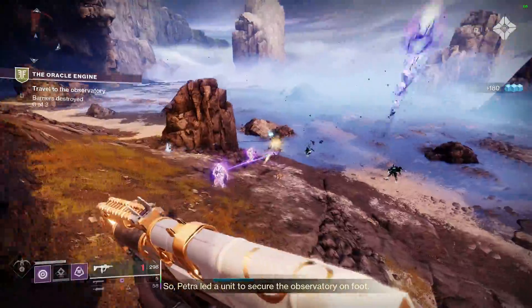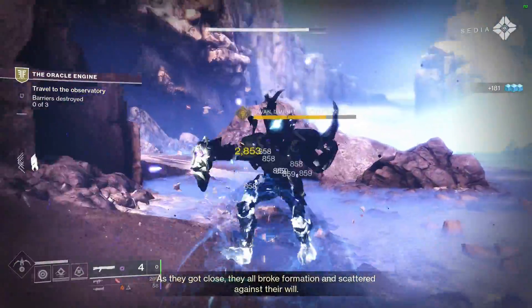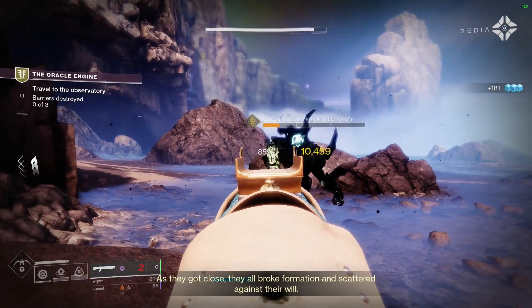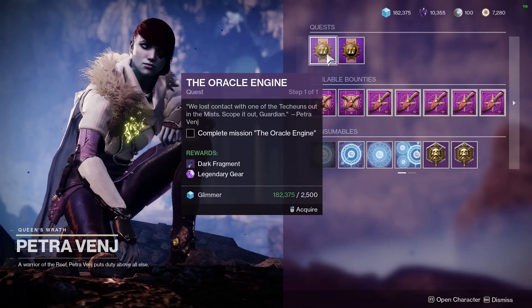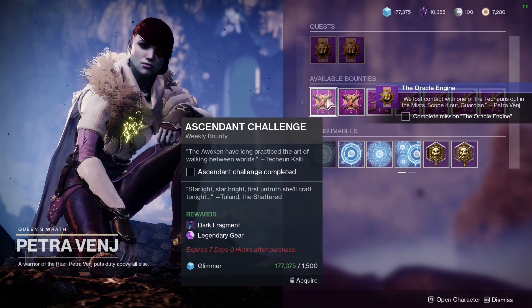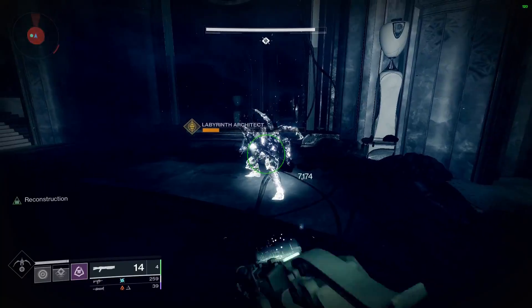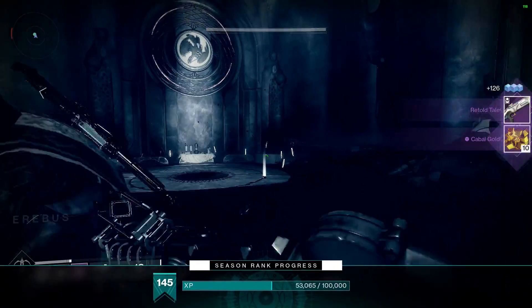Now moving on into the video — the Retold Tale is a precision frame shotgun that is in the energy slot and is part of the Dreaming City loot pool, the Blind Well event, and the Legendary and Grand Bounties that Petra has. These are pretty much the only ways you can get a Retold Tale, and it might seem kind of hard to get one at first, but just keep farming for the Dreaming City weapons and you should get some to drop.